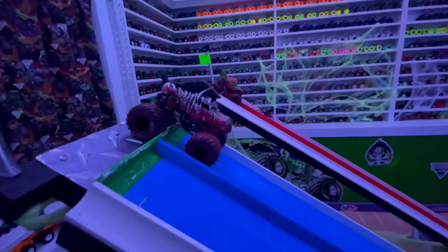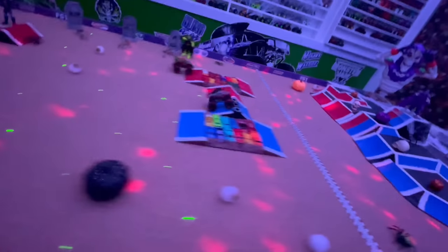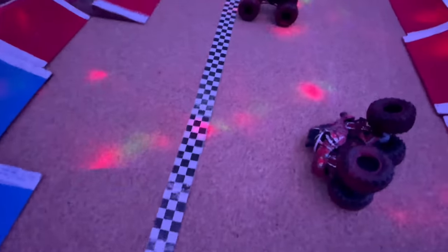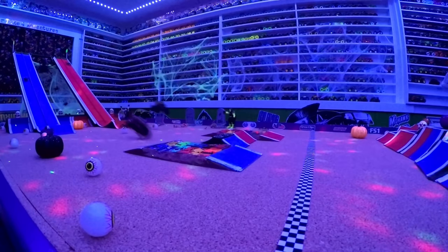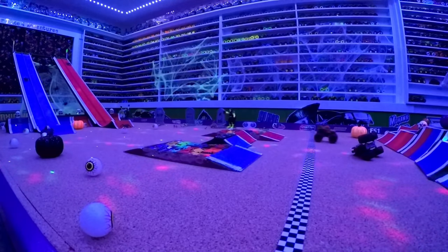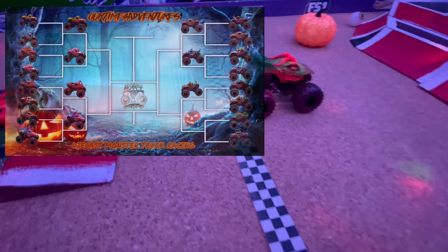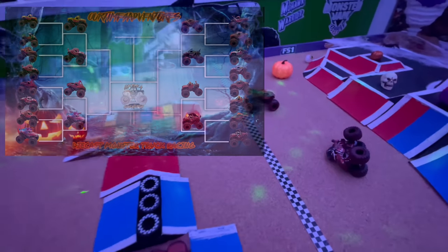For this one, we have Racing Stripes in the blue lane, taking on the Zombie Dragon in the red lane. Racing Stripes way ahead coming into the jump — big air, heads to the center, pops up on the center, but still takes the win. Dragon couldn't catch him. Coming down the ramp, Racing Stripes puts the power down and pulls away by about a truck length. Has a huge jump, smooth landing but heads to the center, hits the center obstacle. It is Racing Stripes crossing the line first to take the win. It is Racing Stripes taking the win, moving into the next round.